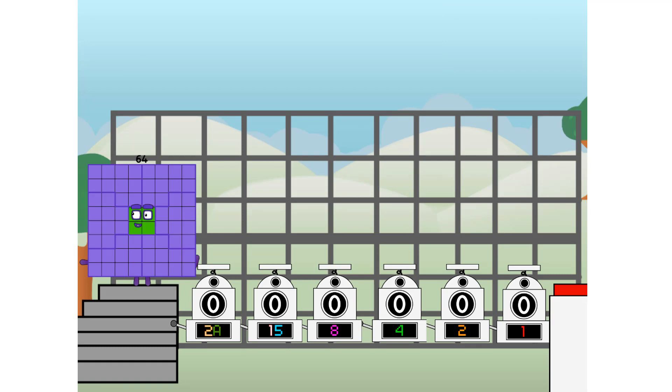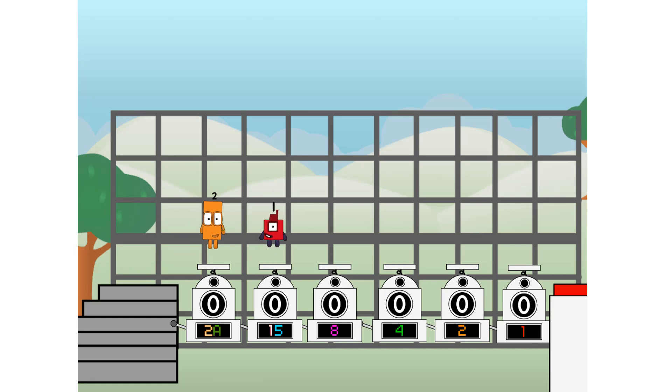First, I split in two: 32, and 16, and eight, and four, and two, and one, and one more to press the big red button. Then you choose who's going up: one of me, and none of me, and one of me, and one of me, and none of me, and one of me — and fire!